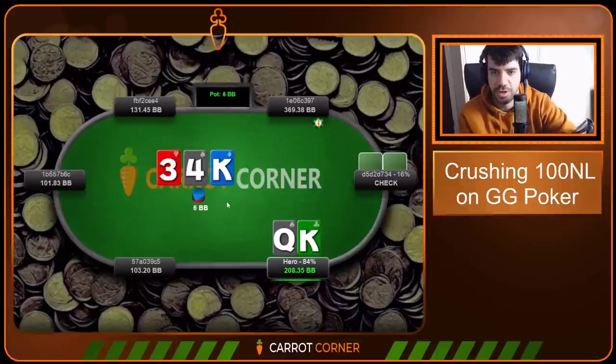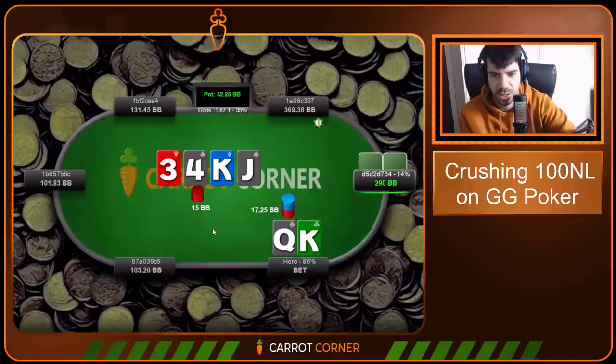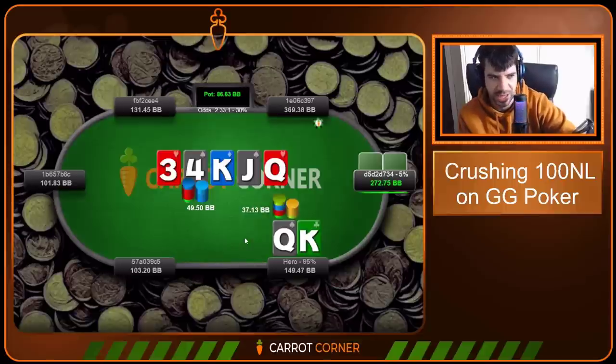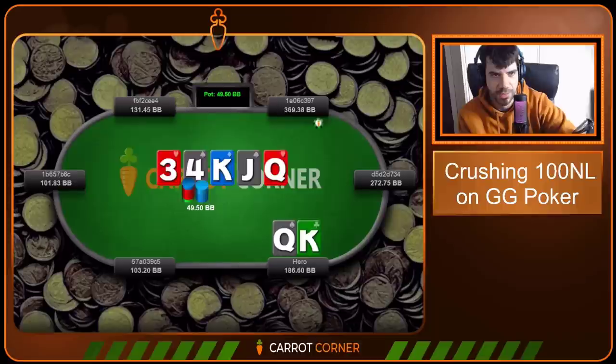We defend blind vs blind with King-Queen offsuit. Check, big bet, call. I build my float-bet range around good value bets and bluffs here — bet kind of sparingly on boards like this. Gonna go for the overbet on the turn — I think blind vs blind it's nice to just terrorize people. My value region is going to be probably King-Ten plus — some King-Jack, pocket fours, pocket threes, King-Four, Four-Three, King-Three. Villain calls and we river two pair — we have the best hand very frequently. So we go for the non-overbet bet. Doesn't get paid off. Not getting paid off much today.